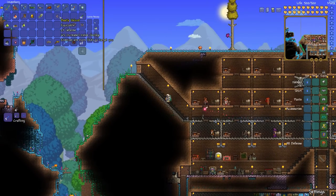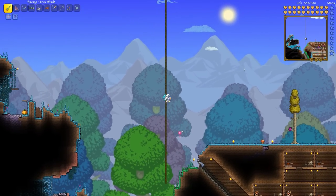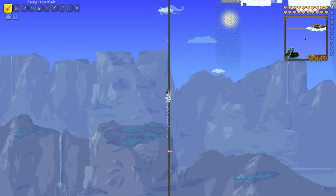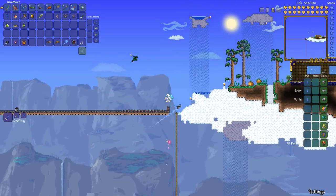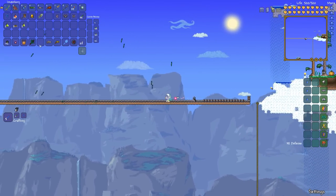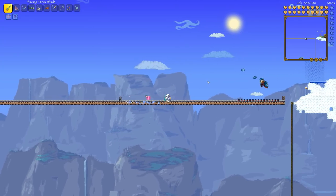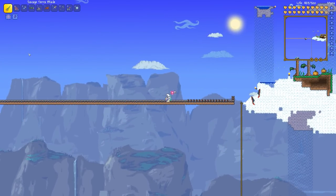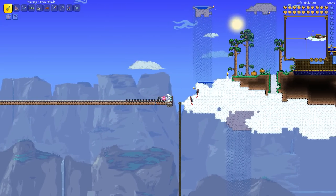I also fought just a few waves of the Frost Moon — I didn't think it was worthy of recording, but I fought enough waves until I killed enough Everscreams to get the Razorpine, which I did manage to get. It is pretty cool — that thing sprays razor needles like insane. I got it after killing four or five Everscreams. I didn't get any other drops because the other drops are all pretty rare.